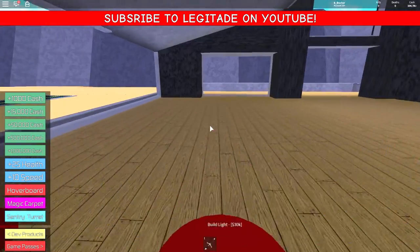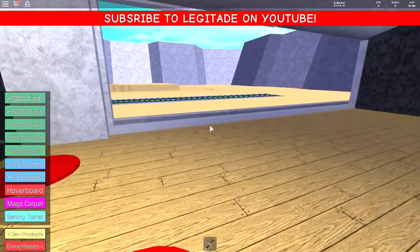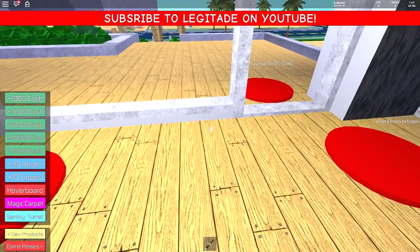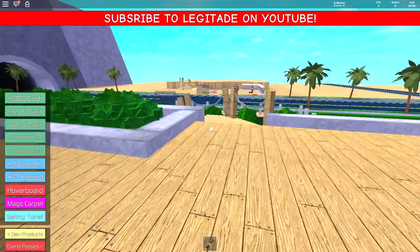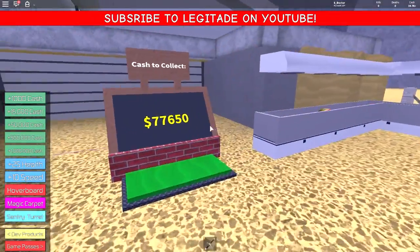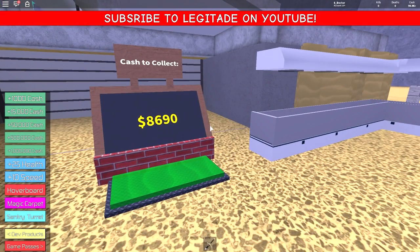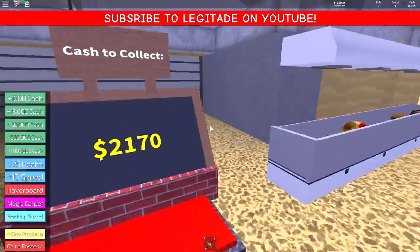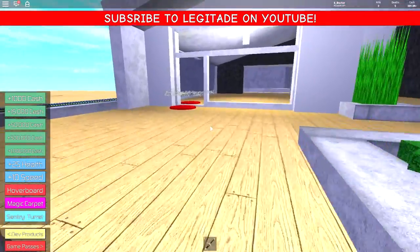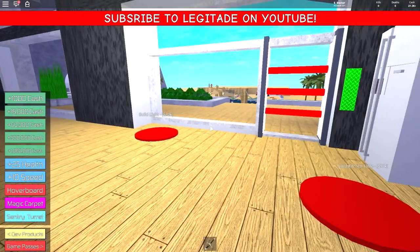What else can we get? Lights — let's get some lights in the building. That's one light, another light, and another light. So we've got 14,000 left. I think we should get the laser security next — that sounds fancy. We've got 70,000. Let's get to 100,000 again. We've got 107,000 — let's go and get the refrigerator and the laser security. Oh, that's like an owner door.